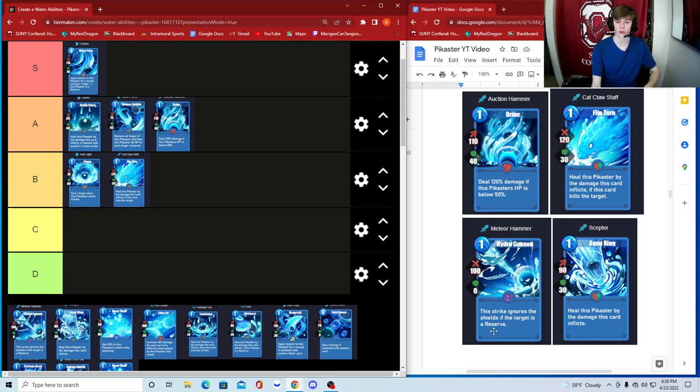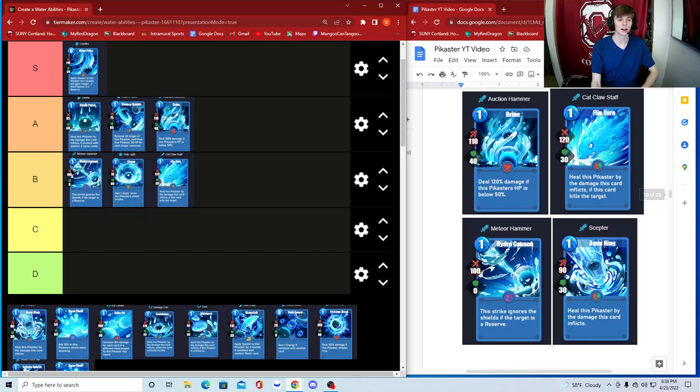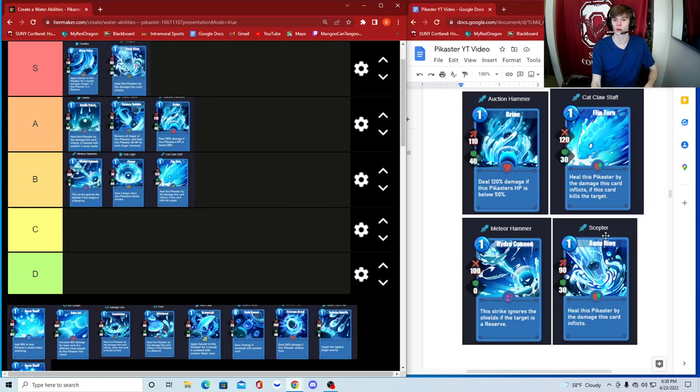Hydro Cannon — this strike ignores the shield if the target is a reserve. It does 100 damage no matter what, which is decent, but it has no shield itself. Probably high B. Then Scepter — heal this Pikaster by the damage this card inflicts, 90 damage, 30 shield, no other conditions. It just straight up heals you every time you cast it. Scepter is by far the best sword card in my opinion — definitely S tier.